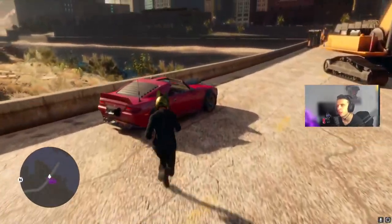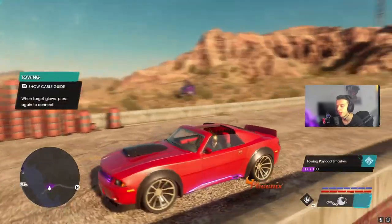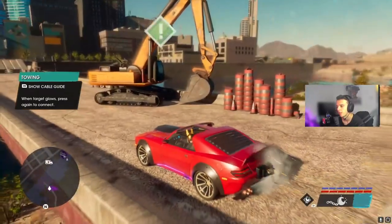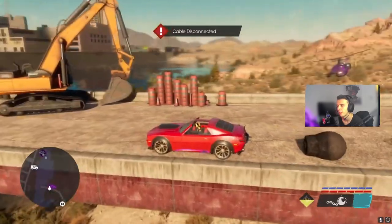I'll show you on the map as well where the location is. As you can see, it's a red phoenix with neon lights on it, and it's got a cable on the end of it as well — that's the ability for the car.